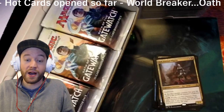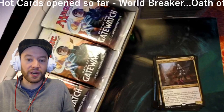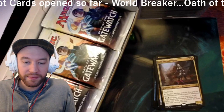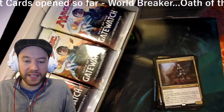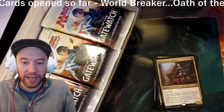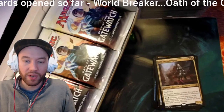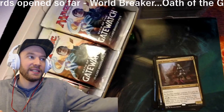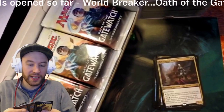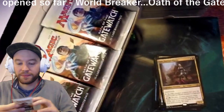Ayli, Eternal Pilgrim: sacrifice another creature, you gain life equal to that creature's toughness. Pay a generic mana to do that. Then for a black, white, and colorless, exile target non-land permanent — but only if you have ten or more life than your starting life total, so you have to be at 30 life. I usually check the pack for a foil rare. Okay, on to the next.